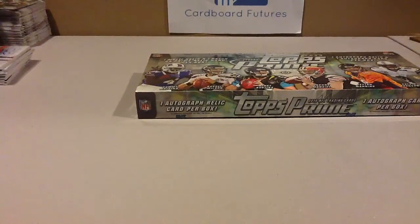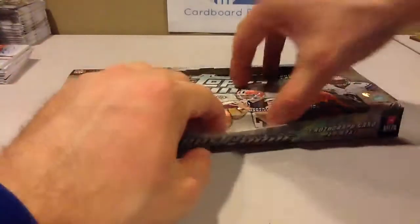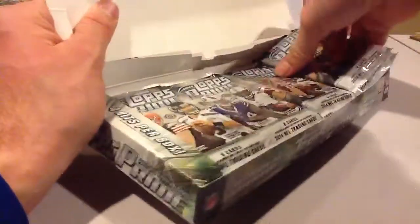Alright, let's try Topps Prime. I'm in a 2014 mood lately. Strong Rikki Plast. This stuff's dirt cheap too — $35 a box, $35-40 a part. Each box has one of the level 5 RPAs. You can't really hit anything crazy in this stuff, but you can get some hits.